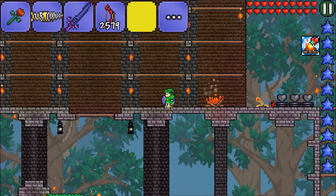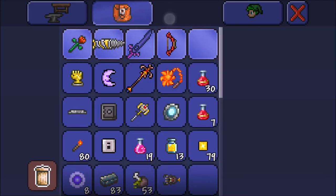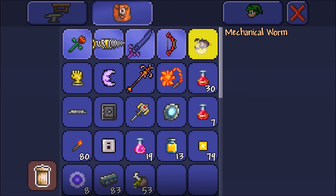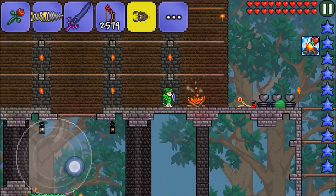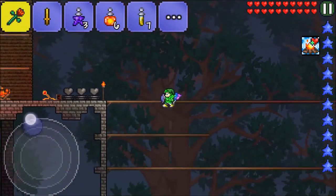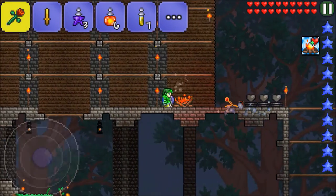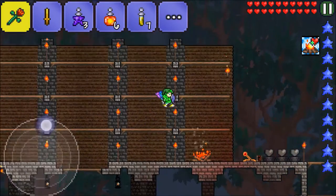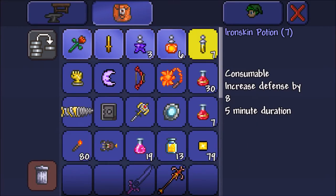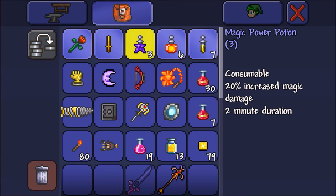As we're fighting that'll be good for us. We'll get the Mechanical Worm ready and wait until nightfall. It's almost nighttime — just enough time to go over what we just grabbed: Iron Skin potions, Inferno potions, and Magic Power potions. Hopefully that'll help us with the battle.